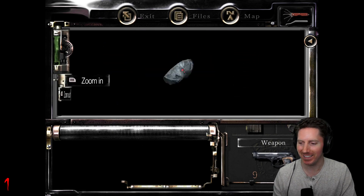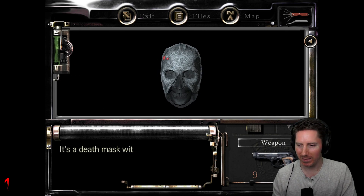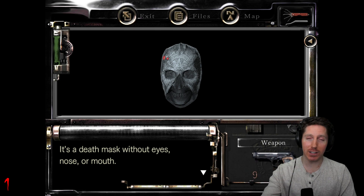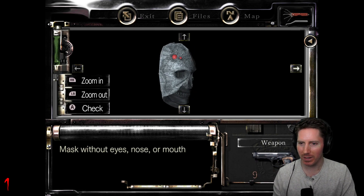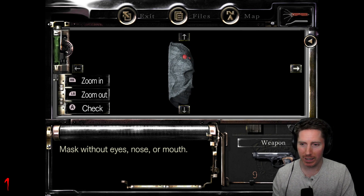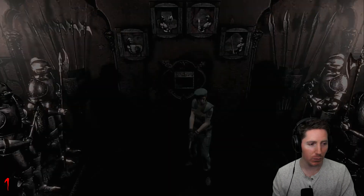There was a mask inside — that's a cool mask. It's a death mask without eyes, nose, or mouth. That's the thing we saw outside in the graveyard, like underground. I think we needed like four masks — one without a nose, one without eyes, one without a mouth, and one without all of them. I don't know if we need all of them or just this one, but we found one. That's cool.